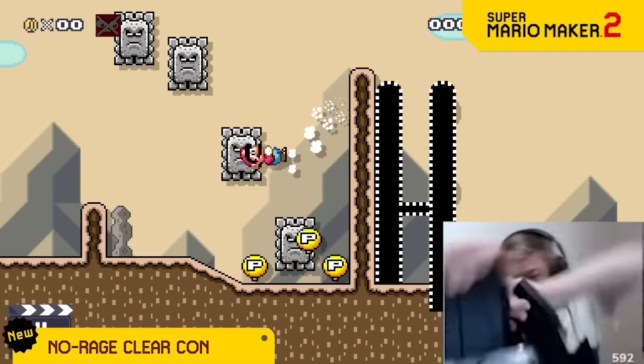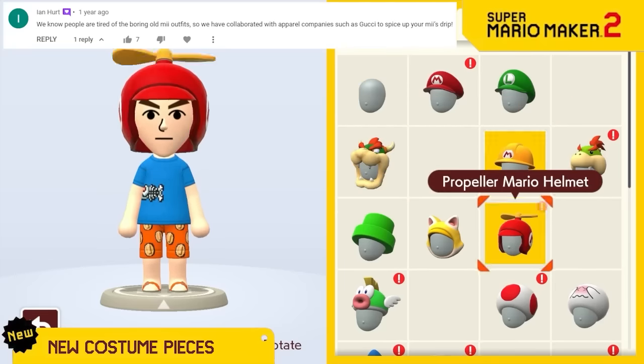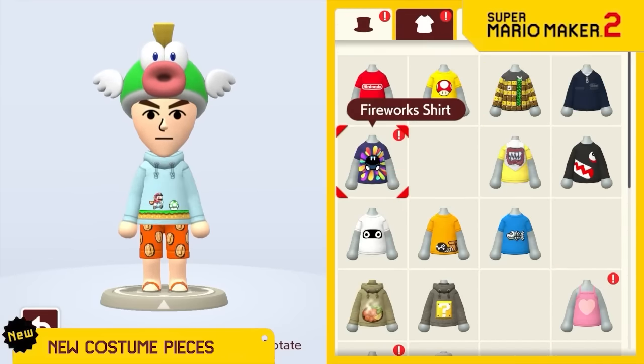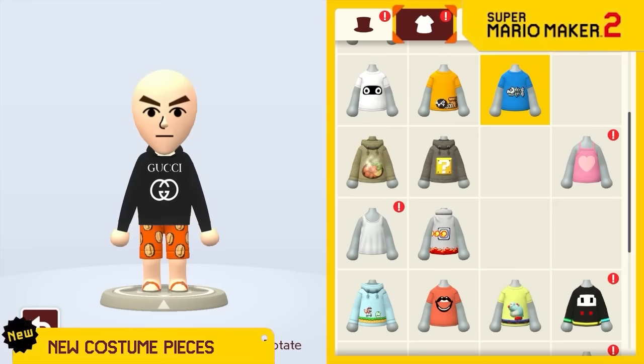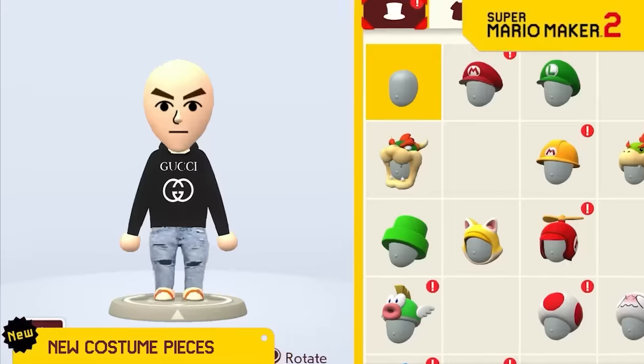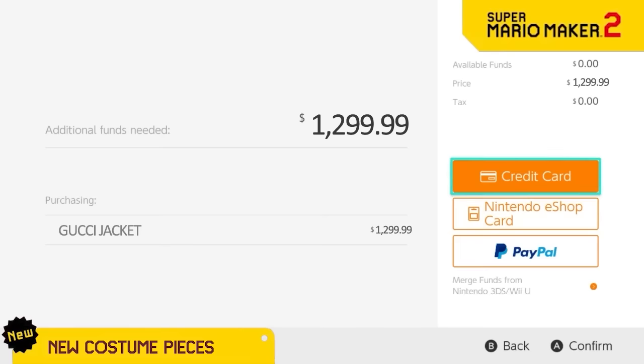We know you're tired of cute costumes with mostly Nintendo-themed decorations, so now we're letting you really bling yourself out like wearing Gucci, or ripped jeans, or having gold teeth, or only the most expensive Dolce & Gabbana sunglasses that you can buy with real money from your parents' wallet.